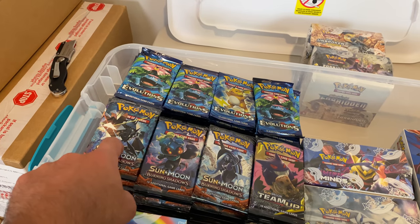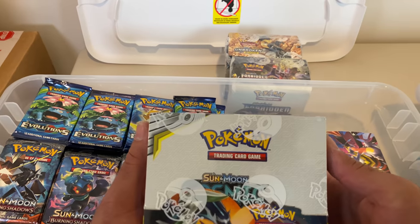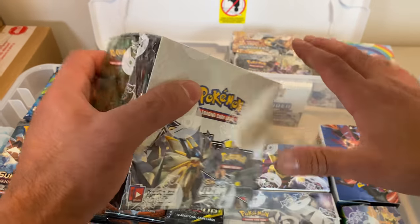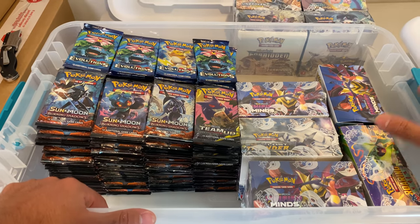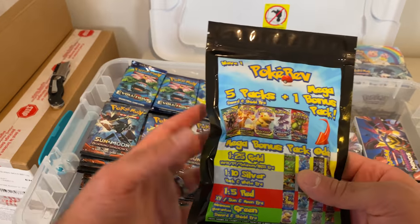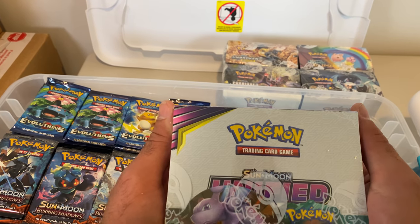Burning Shadows and Evolutions — I did maybe five to six booster boxes of each. Cosmic Eclipse — amazing set, the tag team cards in here. Love that set. Then Ultra Prism — throwing one of these in there as well, so it's super varied. I have my name behind this stuff, and I want to do the best I can possibly do for you guys on these packs. You see a lot of weird mystery pack things online, but I do my 100% best to make sure you guys have an amazing experience opening these. I want every single person to open these up and truly enjoy it. We have Unified Minds — an amazing set with those tag team cards, the Mew, Mewtwo. Another underappreciated set.